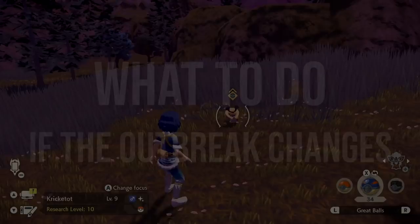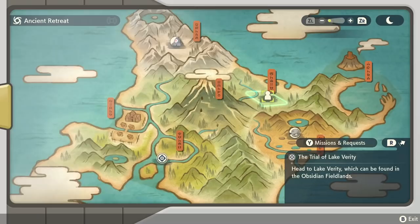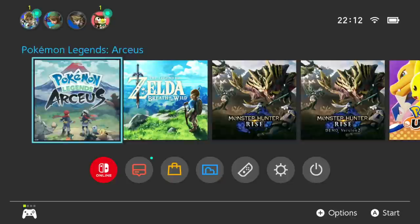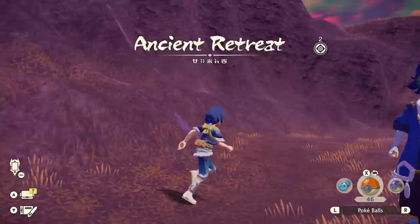Now I need to explain what to do when the outbreak changes, because it can. During this process, you might leave the zone to reset the shiny odds and find your outbreak has disappeared — maybe it's a different Pokemon there, or there's no Pokemon at all. Don't panic, there's an easy fix: reset the game and reload the zone until your target outbreak is back. Generally that takes one to three resets. Once you have your target outbreak back, head to the zone, save at the camp, and continue as normal.